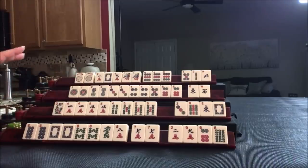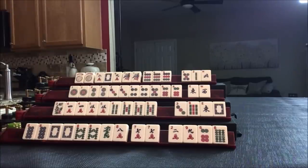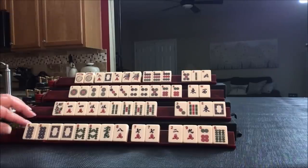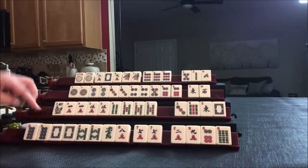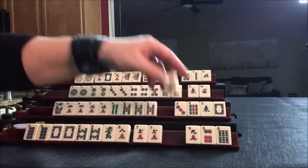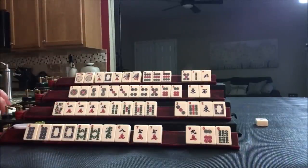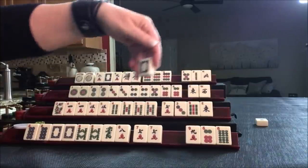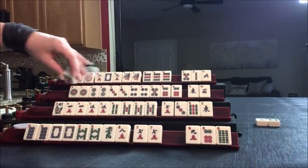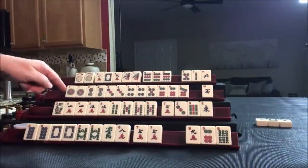I'm placing my bet on East's rack. We start by discarding 2-crack — nobody can take it, so we draw 7-crack. Let's get rid of the white dragon. We need a 7-dot. Oh look, we got it — oh my goodness, that is crazy! We needed a 5-dot or 7-dot to get ready on that pair hand after one discard.